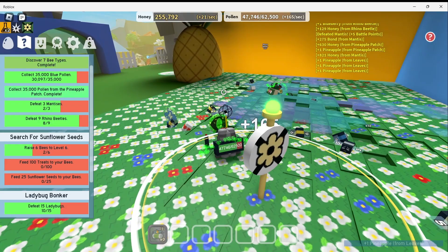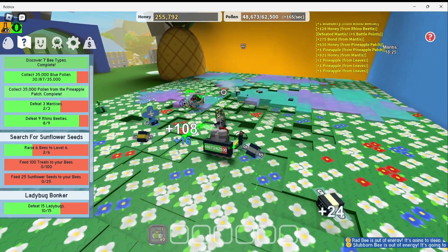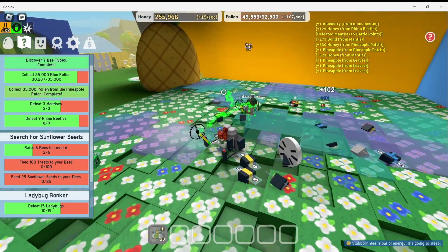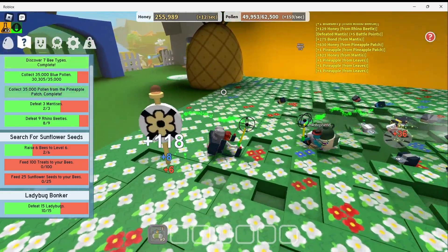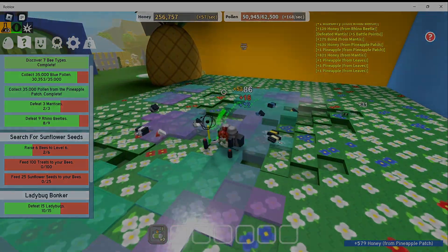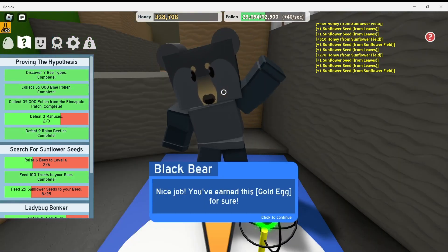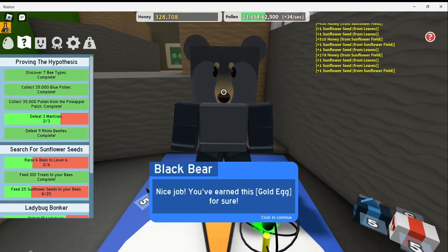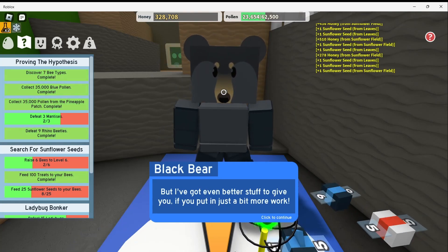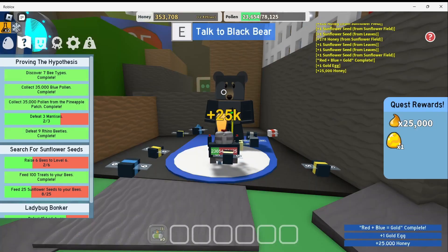We are back at the pineapple field here. I am working on my quests. And Eric is dropping some of these marshmallow thingies. That should help us collect more pollen and more honey at the same time. And I'm back to talk to Black Bear. He says: 'Nice job. You've earned this gold egg for sure. But I've got even better stuff to give to you. Hatch the egg and report back. The fun is just starting.'